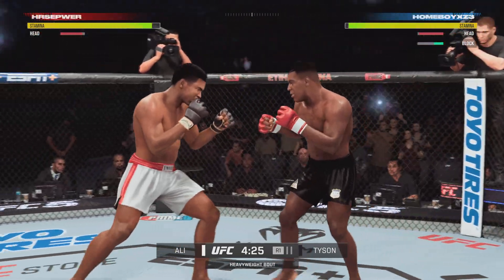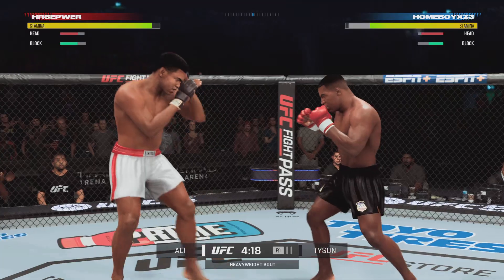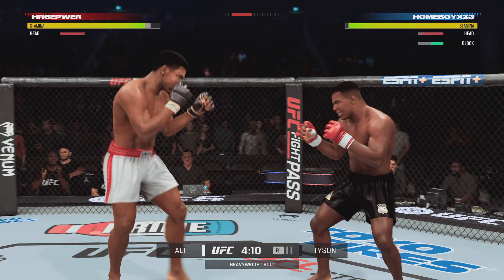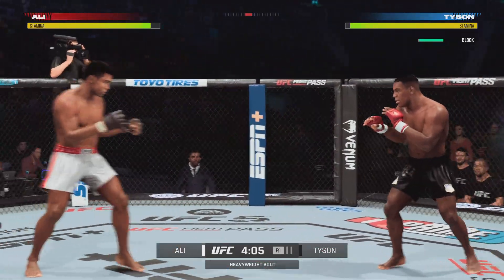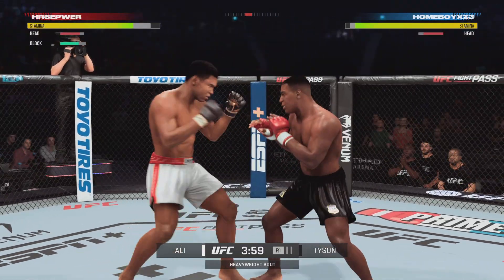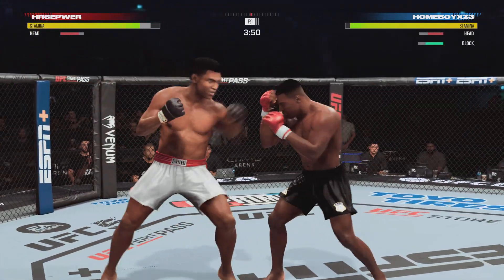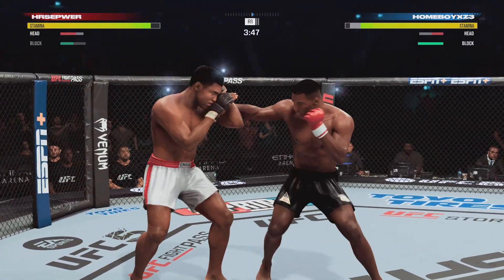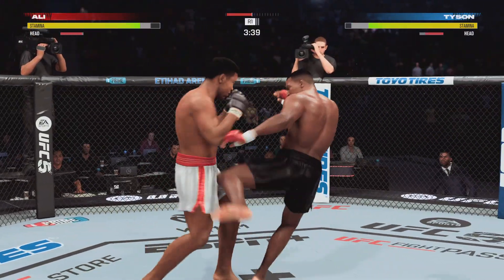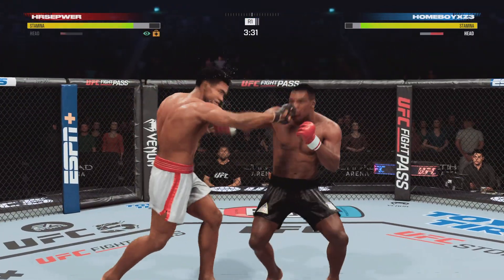Well, he was setting up the hooks early and often tonight. Watch for him to try to set it up again here. The punch got blocked there. Beautiful straight punch there by Ali. Having another line on both sides in that exchange. Informed speculation says he's gonna try to set up another hook here.